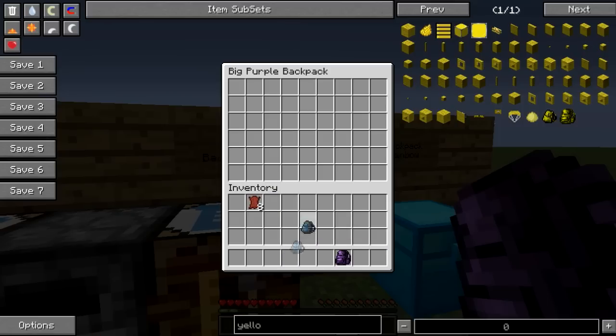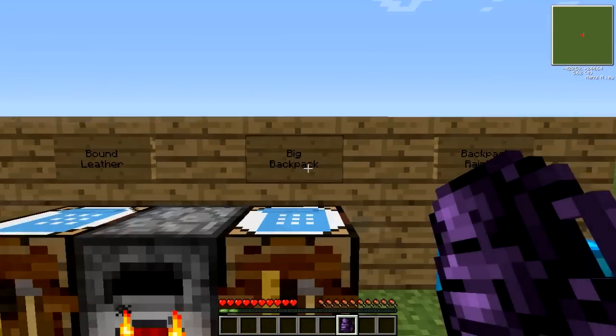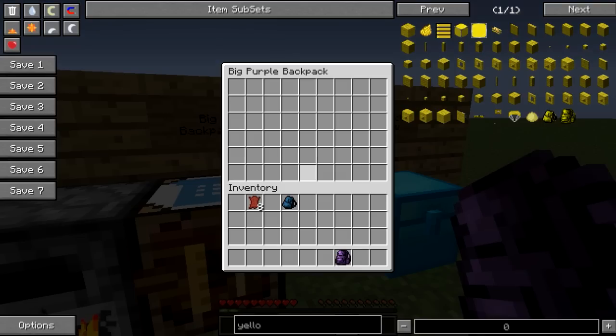One thing to note: you cannot place other backpacks inside each other, so they aren't exactly the same as the alchemy bags from Tekkit Classic, but they are pretty damn good.